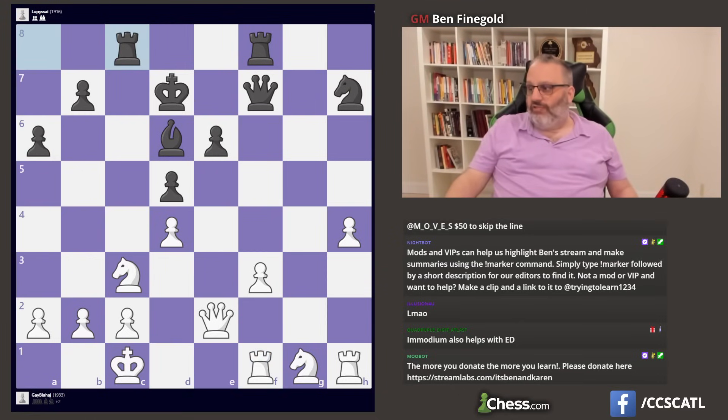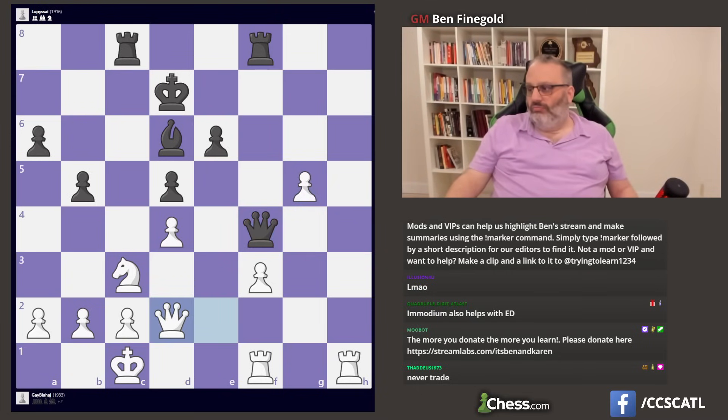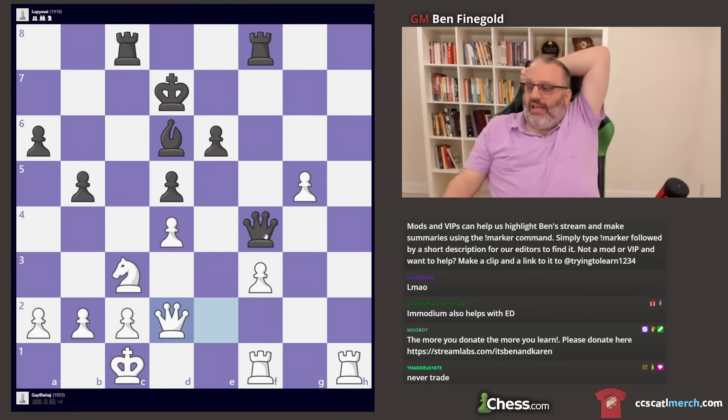Black has some compensation for two pawns. B4 — black could play queen takes queen, bishop f4, and take this with excellent drawing chances.